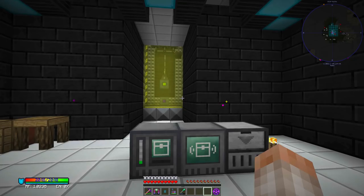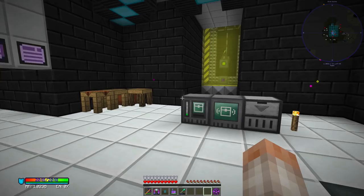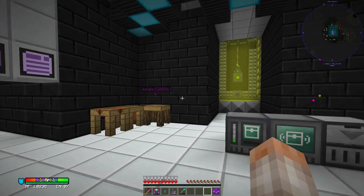One quick note: the Immersive Engineering Metal Press makes plates way faster than the metal formers from IC2 if they're not overclocked. I automated it with Extra Utilities transfer pipes, left a whole bunch of iron, and just made thousands of plates. I just let it run all the time — it was super awesome.